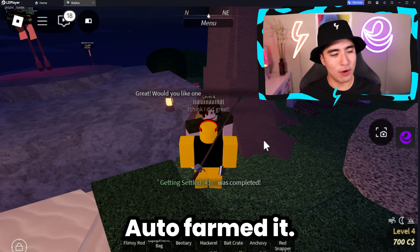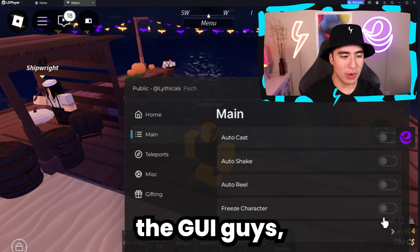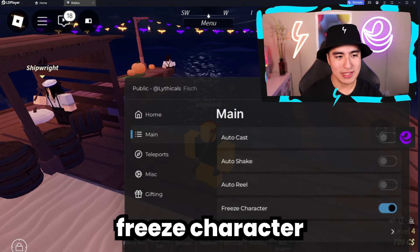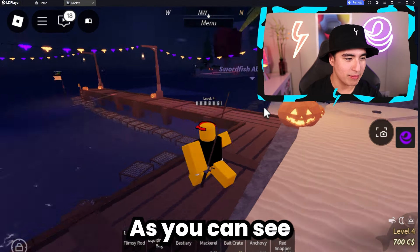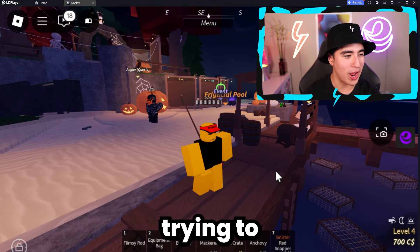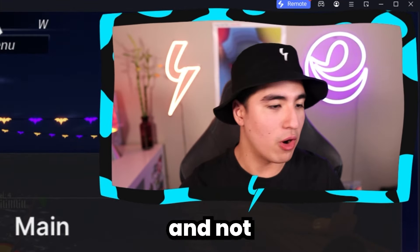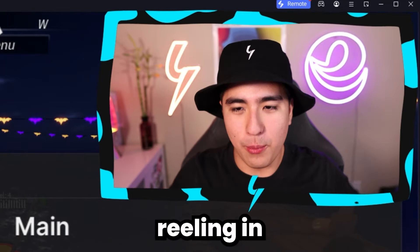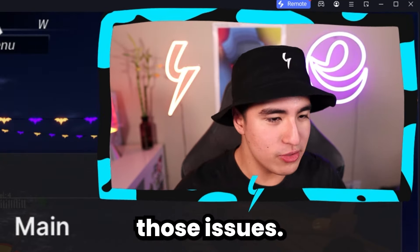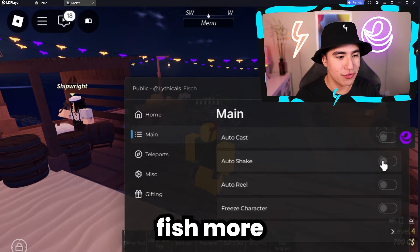It was pretty easy — auto farmed it. Let's continue with the GUI, because we also have things like freeze character, which makes it so your character can't walk. I'm trying to go forwards and backwards, and as you can see, the character can't move. That's pretty useful if you're trying to auto farm and not get pushed around or flung by the fish. And over here, you also have auto shake, if you want to help yourself fish more efficiently.